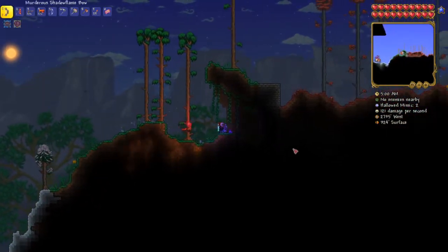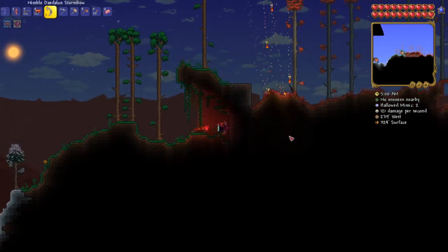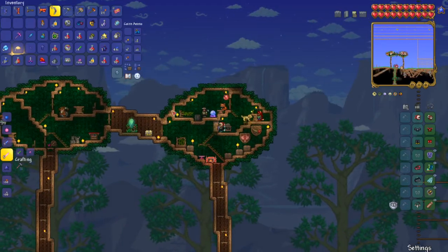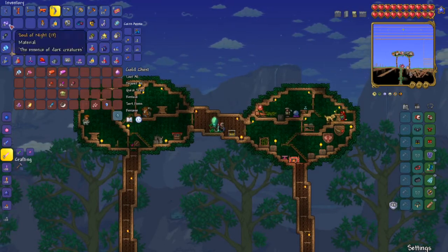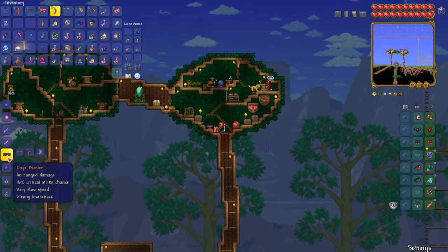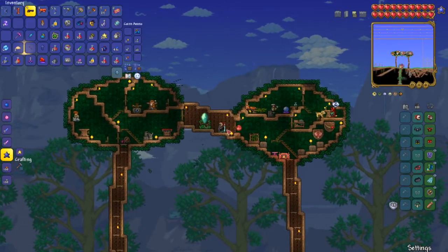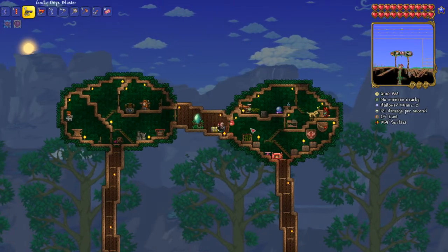How's the crimson spread doing? That looks pretty secure. I'm supposed to get the onyx blaster too, I forgot to make that. Spark shard, soul of night, shotgun - or a cow command ball and that'll be nice. Godly, wow, this is quite lucky. Let's put my stuff back. Wow, this is going surprisingly okay.